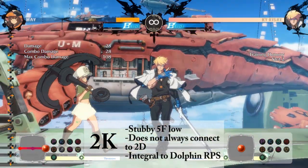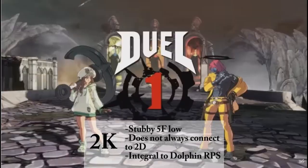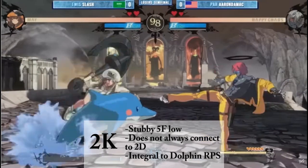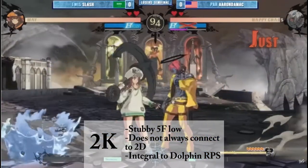Your 2K is very stubby and will not always confirm into your 2D. However, it is an integral part of Dolphin RPS, and it is good for opponents who try to run in and dash block you.